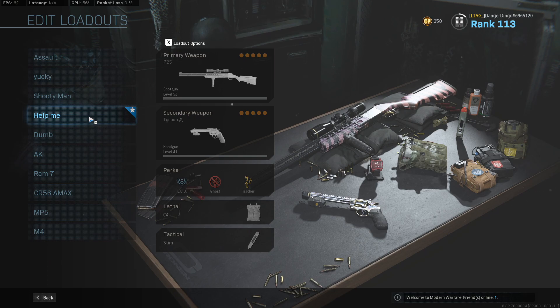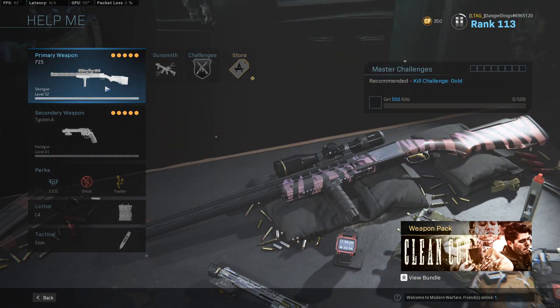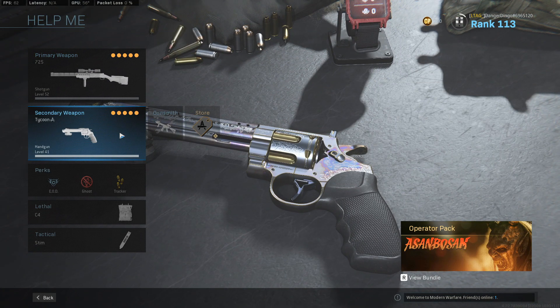As you can see, this class is titled 'Help Me.' It should be titled 'Dumb,' but what can you do? That is a 725 with a sniper scope and it's actually very, very effective — more effective than you would think. Starting off with our sidearm perks and grenade choices, we've got the Akimbo 357.